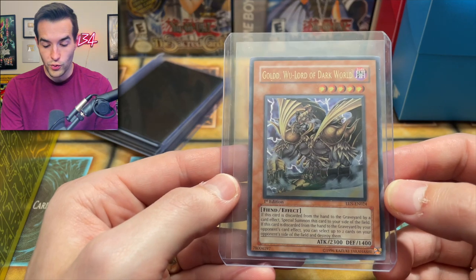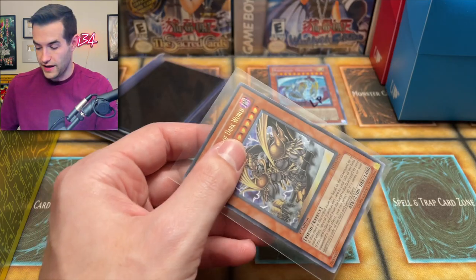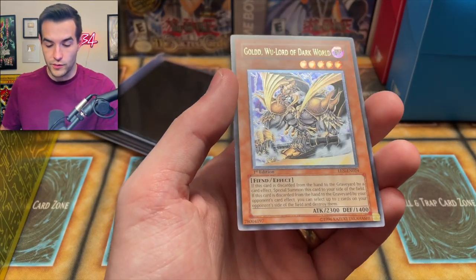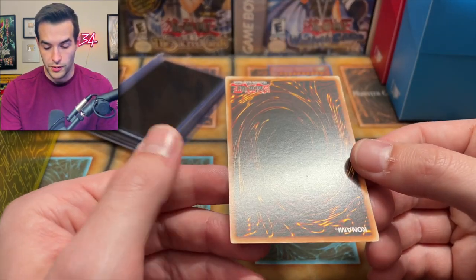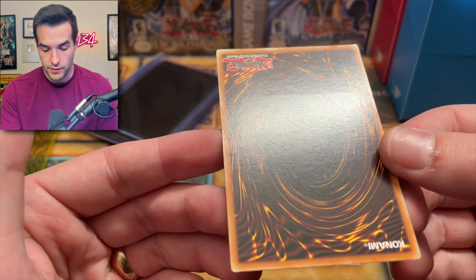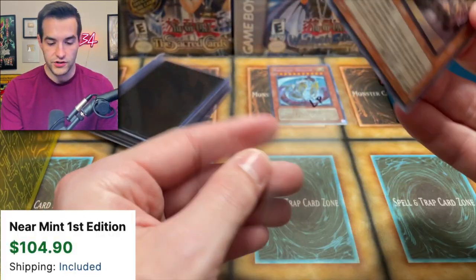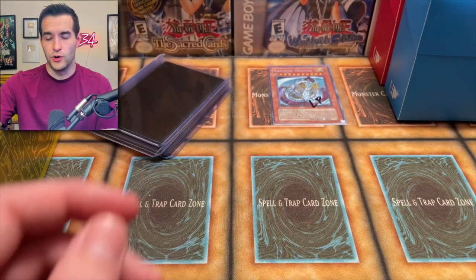Gold Goldd, Lord of Dark World — I always forget this is an ulti. This is from Elemental Energy and it's probably actually pretty valuable right now because of the whole Dark World support coming out, plus it's an ultimate rare. There's a secret rare version we opened earlier too. Wow, this card is really nice — maybe a little bit going on on the edge but very very solid in terms of condition. I don't think I've ever owned that card before.